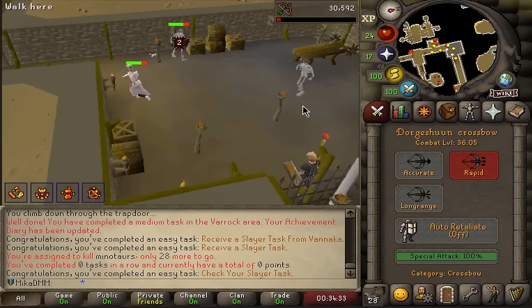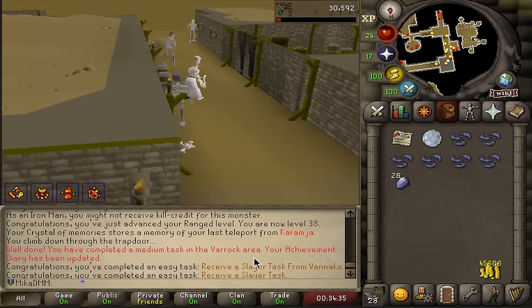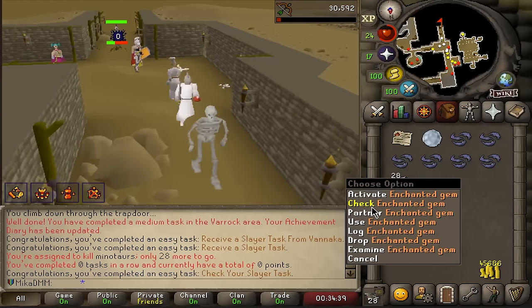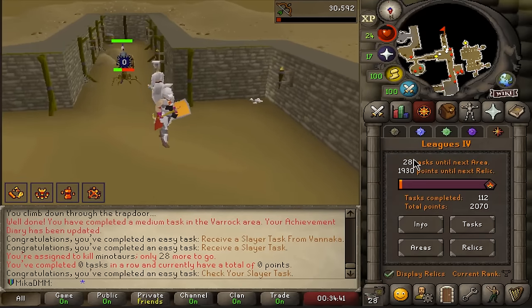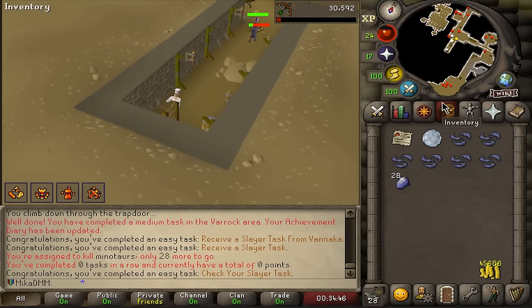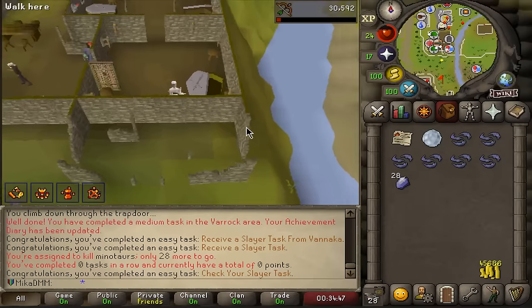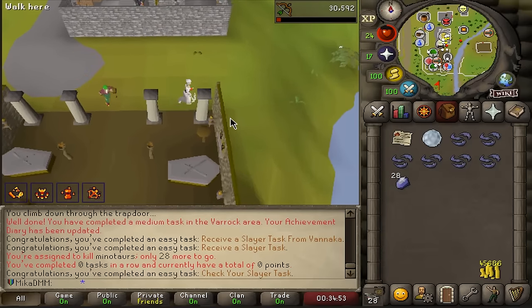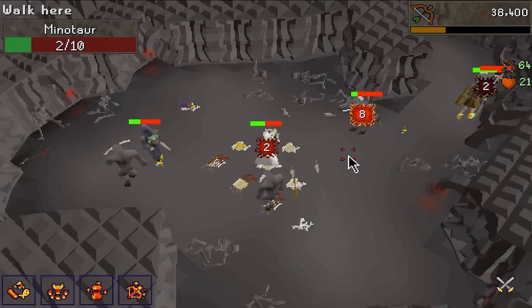Apparently I don't need to be level 40 combat to take tasks from Vannaka. But anyways, we got that done, bought an enchanted gem, checked it for more tasks. So we're basically getting there. We got some Minotaurs — should be nice and fast. And the reason why I'm doing that now is because we're low level anyway, not really getting a bunch of XP. I need tasks, so it just makes the most sense to do right now.